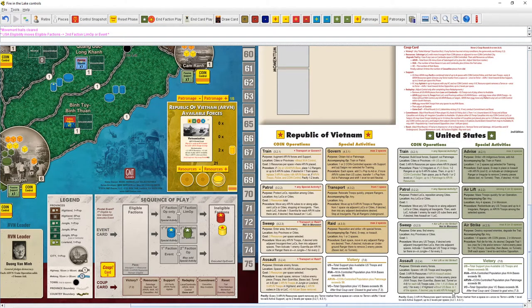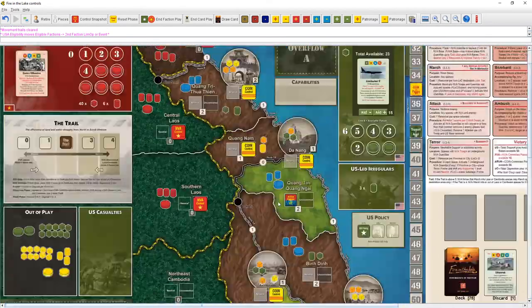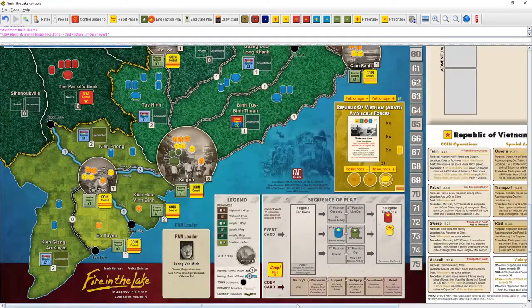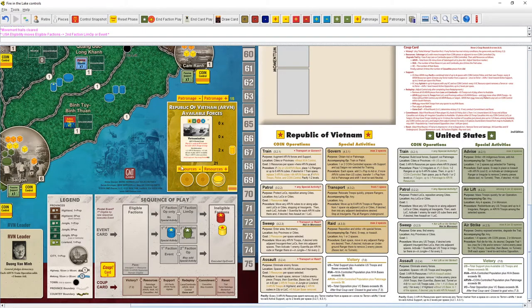In one desired space you can pay to add the ARVN assault. For example, in Quang Nam if we moved troops in with guerrillas there, we could pay three more resources to have ARVN troops help fight. Sometimes you'll want to move ARVN troops around for extra offensive punch. We'll get to special activities later, but right now we don't have an option for a special activity.